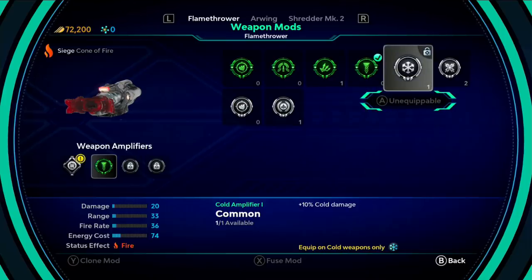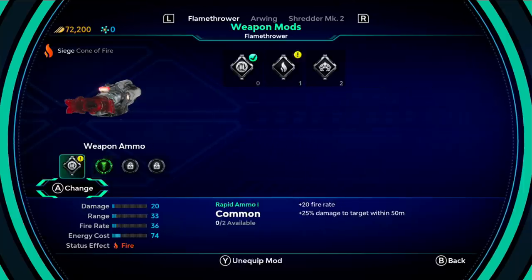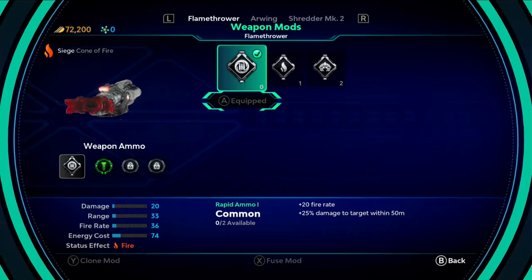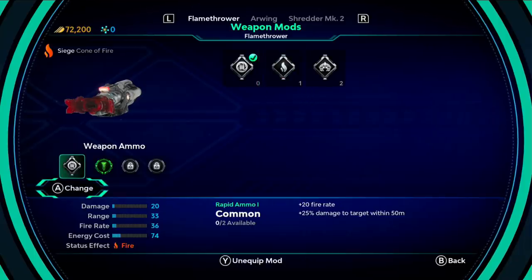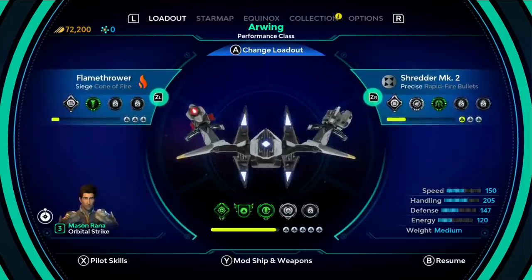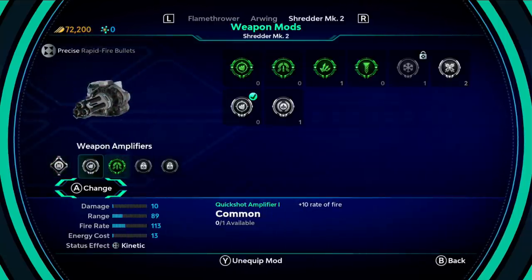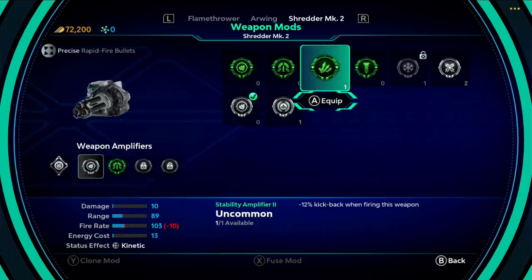Plus 10% cold damage, but you can only equip it on cold weapons — you can't make a hot weapon cold. We have plus 20% fire rate, plus 25% damage to close targets, or I could go with plus 10% damage and heals for 10% of damage done, which might be kind of cool. Maybe I'll look at my other weapon — plus 10 rate of fire, plus 15 range. I like the range.